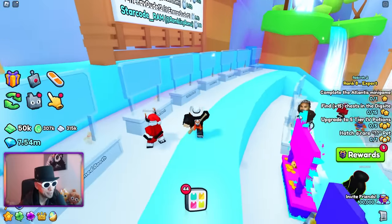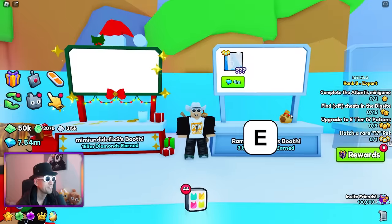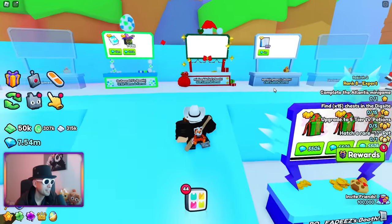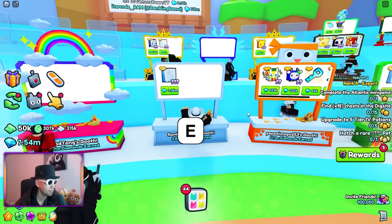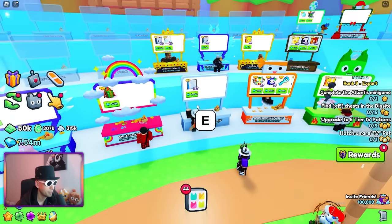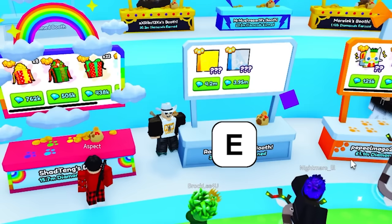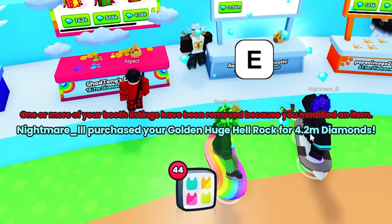We got yee — is this yee? It's yee. 3.99 — I got competition. 3.95, I'm cheaper than you. He took it down — he's selling something else now. Golden Huge Happy Rock sold for 4.2 million!